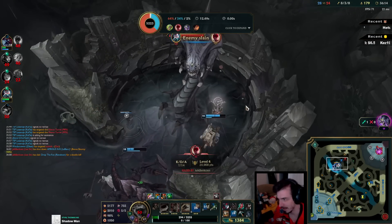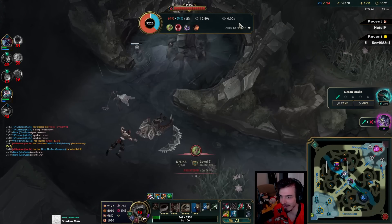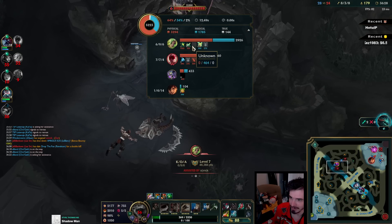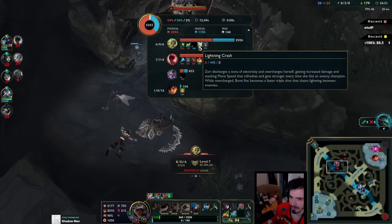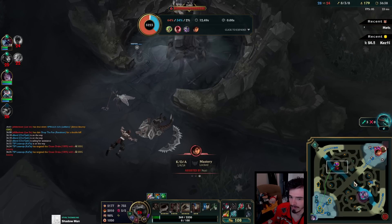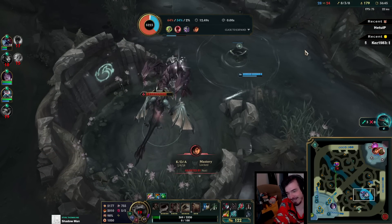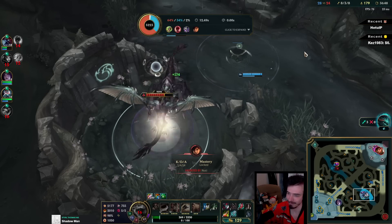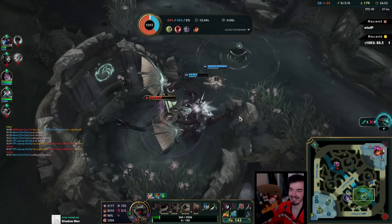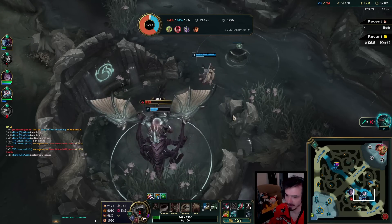Oh my god please die — that was so close! That was so close. It's worth it though — we distracted them from the base, got an inhib tower. But what on earth — suddenly Zeri absolutely obliterates me. Was it Shiv maybe? Holy moly.